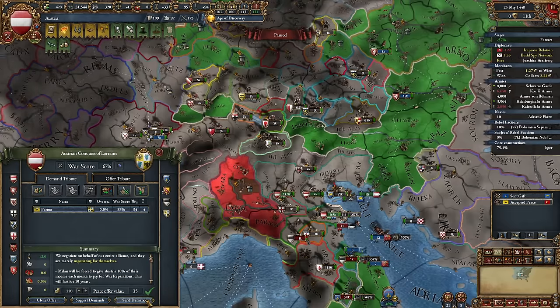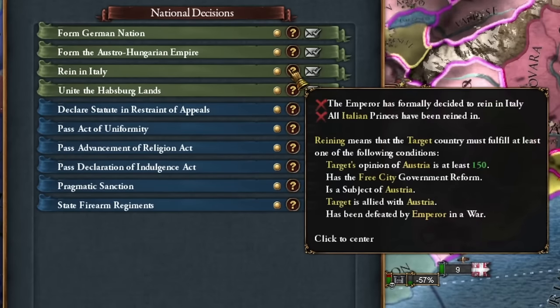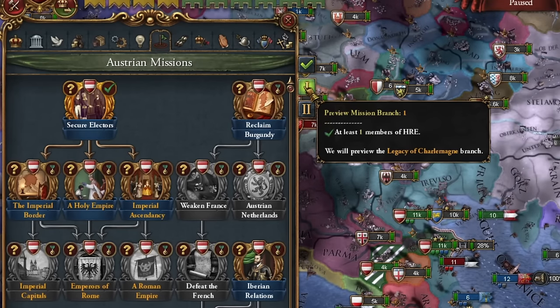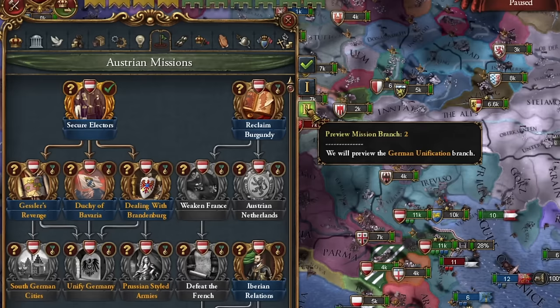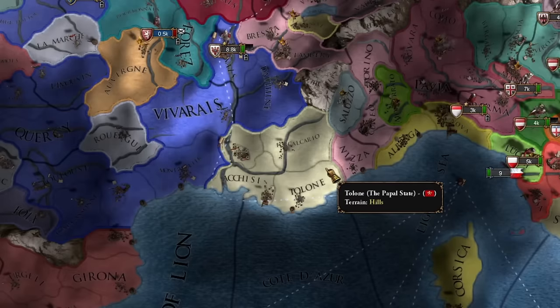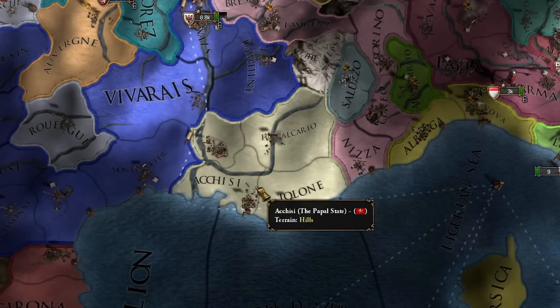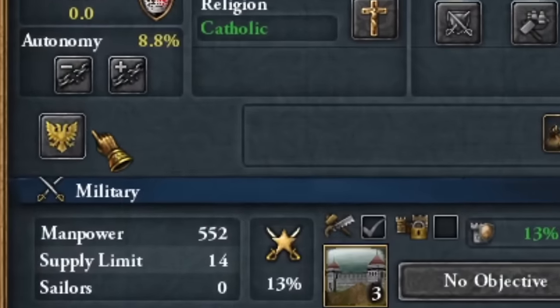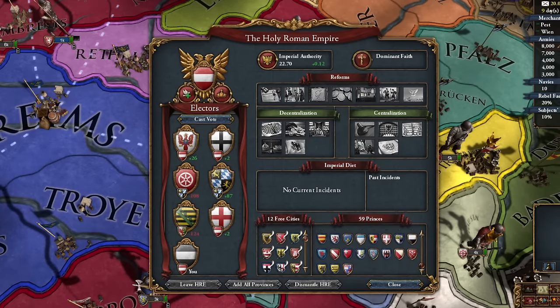Wars in the Italian region must end in victory — not a white peace — but just taking money is enough. This makes the country no longer considered 'in rain' in Italy. Austria also faces a tough choice: whether to choose missions focused on the Empire's path and the restoration of the Roman Empire, or the German state path. I ended the war with Provence by giving all its territories to the papacy, which made the capital part of the empire, causing the principality to join the empire.